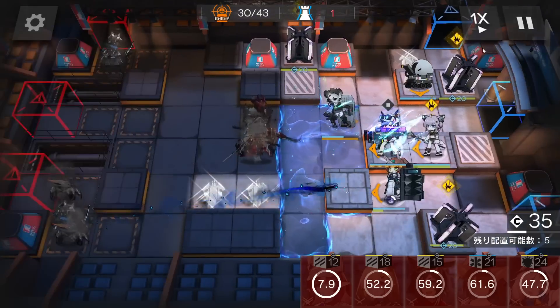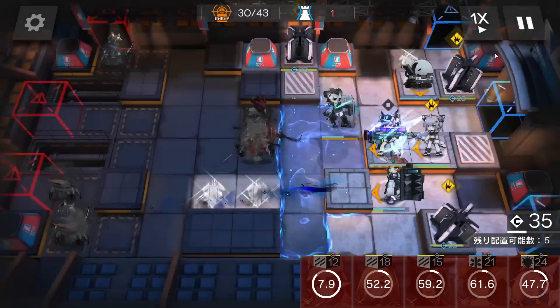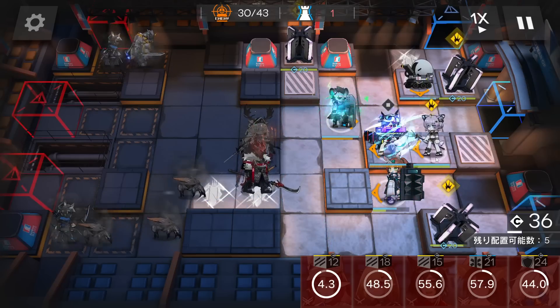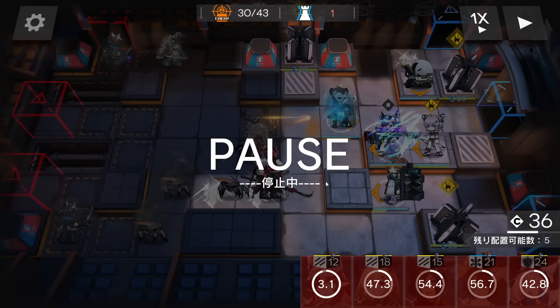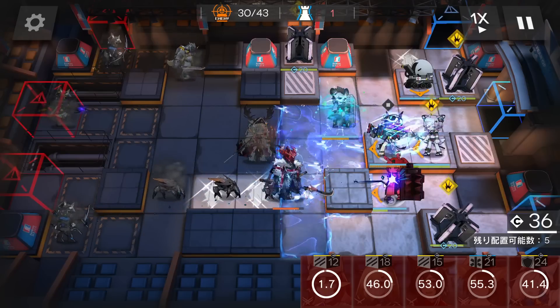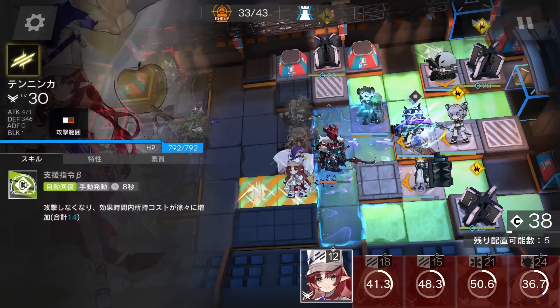Courier got killed with no lights here before this operator could light up all the area, so Perfumer got killed as well. But don't worry — this is a good situation to show you that even if these two operators die you can still finish the stage. A way to fix this is to replace this vanguard with a defender. If you have more defenders just bring them — it's an easy way to fix this problem. Now deploy one more vanguard here to bait the boss's skill.